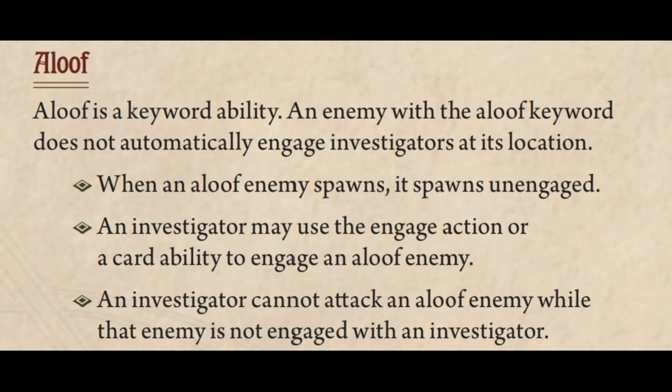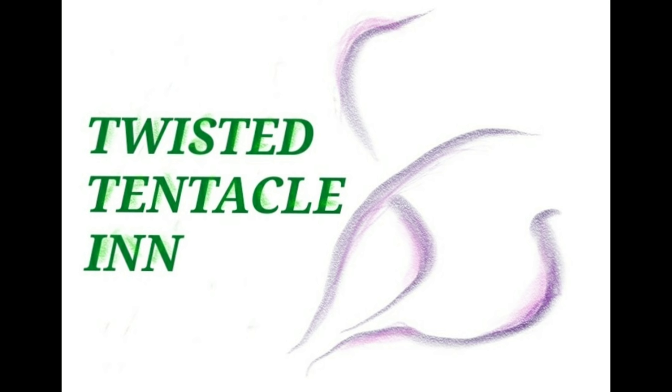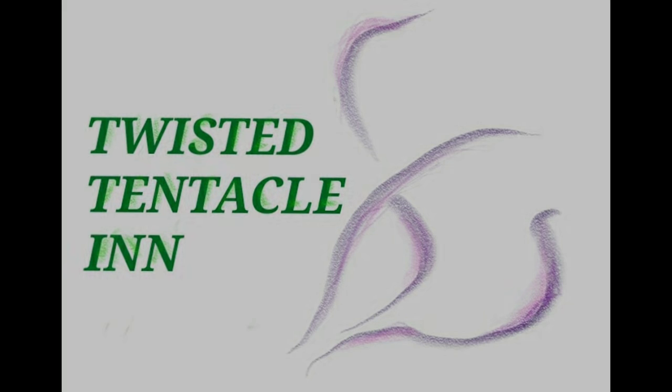Seems pretty straightforward, but there is a lot more to the Aloof Keyword because of other mechanics in the game that can cause some confusion. So we're going to dive into a few real-game examples — some names have been changed to avoid spoilers — to better explain the best uses of the Aloof Keyword. At its most basic definition, an enemy with the Aloof Keyword doesn't engage and can't be attacked unless you engage them first.